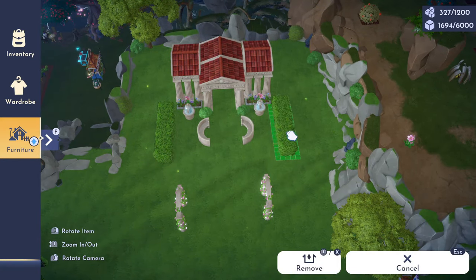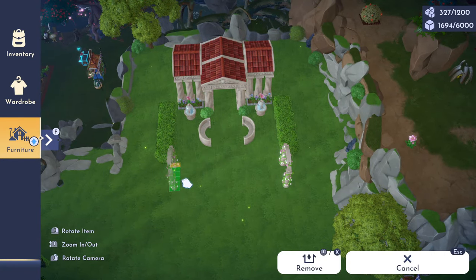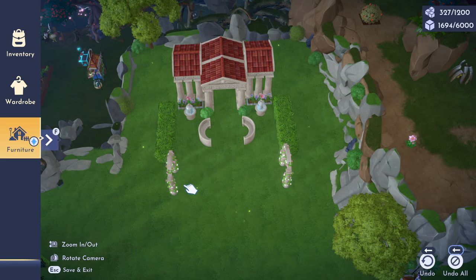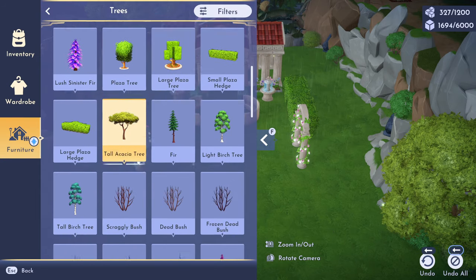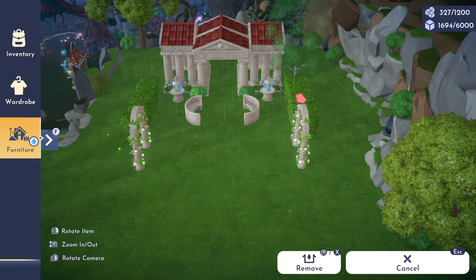For our first build, we're going to create a building-like structure using multiple gazebos and then I'm going to do a garden in front of it. In both builds today I will be using items from the premium shop and items that you can craft in your valley.